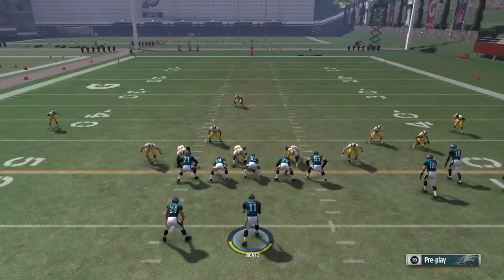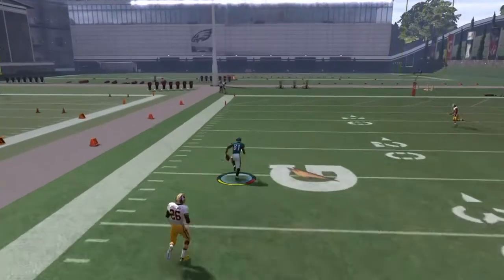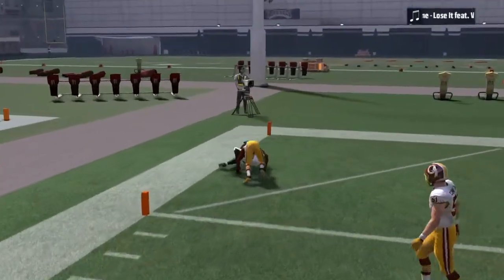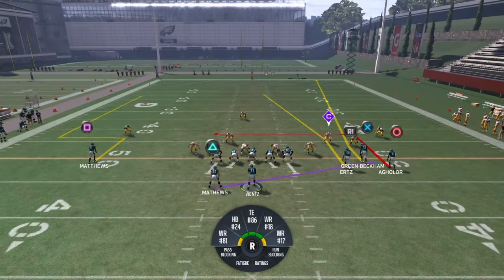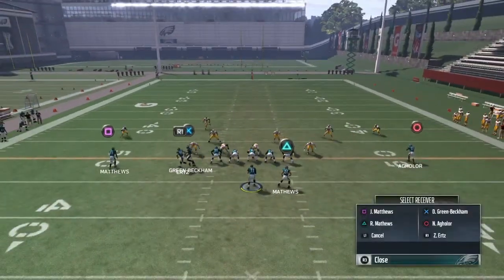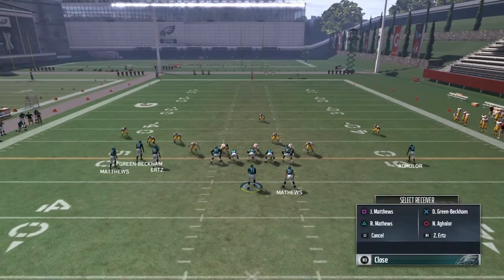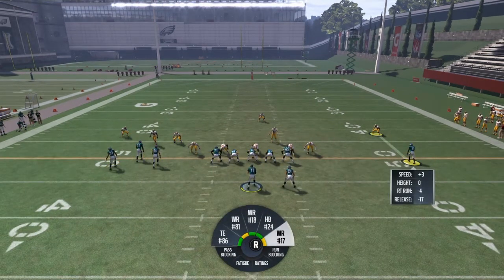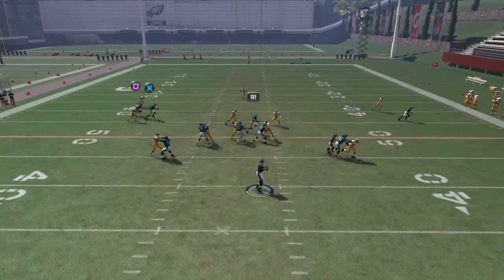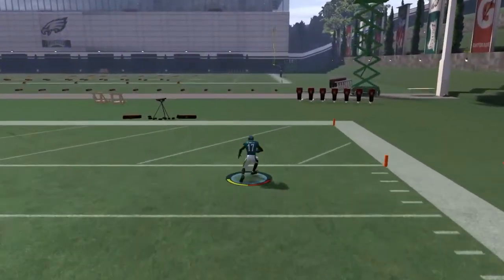I'm gonna flip the play and show you that Nelson Aguilar can beat Josh Norman on one of these routes. You can put any receiver here — maybe if you have a silver card it may not work, but most likely you'll be fine. Let me flip it and show you some basic routes over the middle. Block Jordan Matthews — I mean Ryan Matthews. Nelson Aguilar with plus-3 speed... he destroys him! Look at that — boom, gone. Oh my god, it's too good man, it's too good.